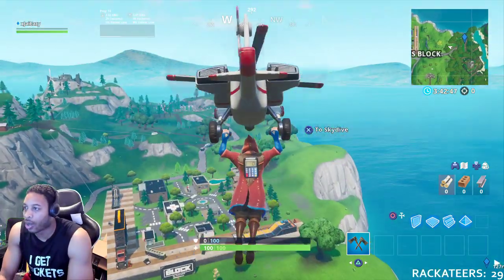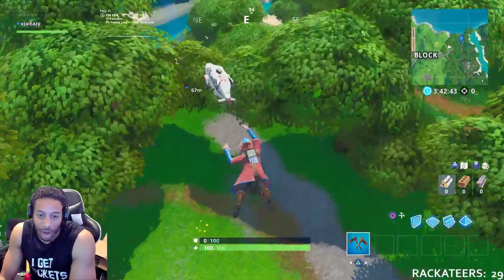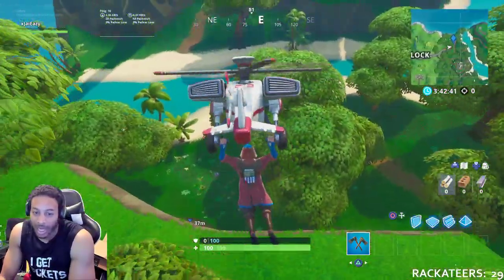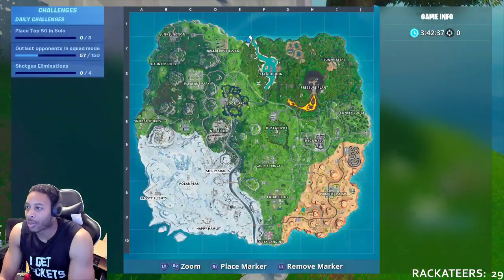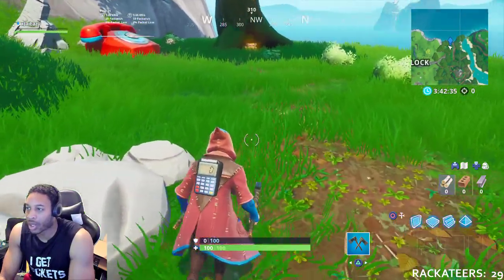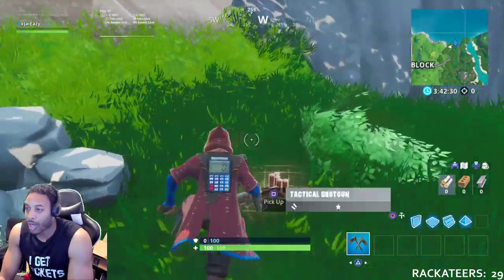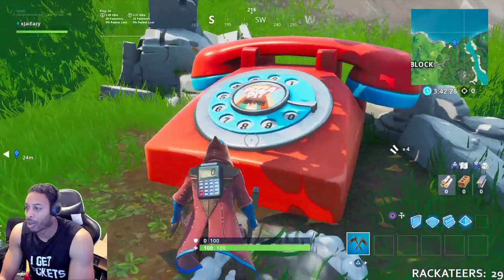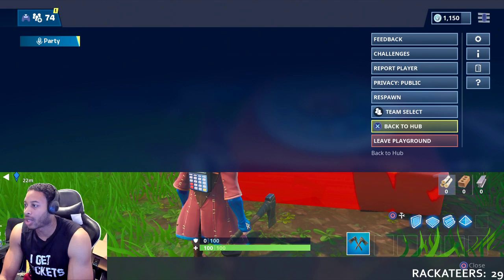The one you guys are gonna need help with is visiting an oversized phone, a piano, and a giant dancing fish. That's what I'm gonna help you with right here. This is the location of the oversized phone — it's where you had to go last time in order to dial Durburg or whatever. So make sure you get that. That's the location.